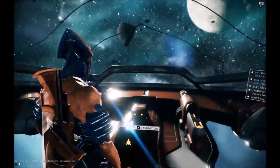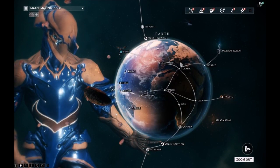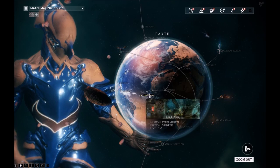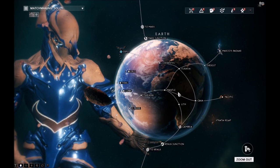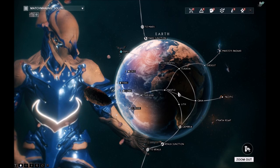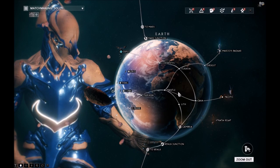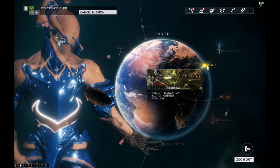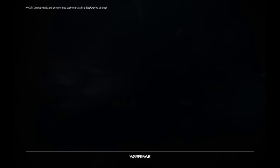Now, how do you get relics, you might be asking. We will go to Earth because it's an easy one, and we would do an excavation mission. You can get them from defense missions, but that's just a little bit harder because the waves get harder and harder as they go. So when you get to about wave 20, you would want to quit, because that would be the fourth loot round, and the loot table is A, A, B, C.